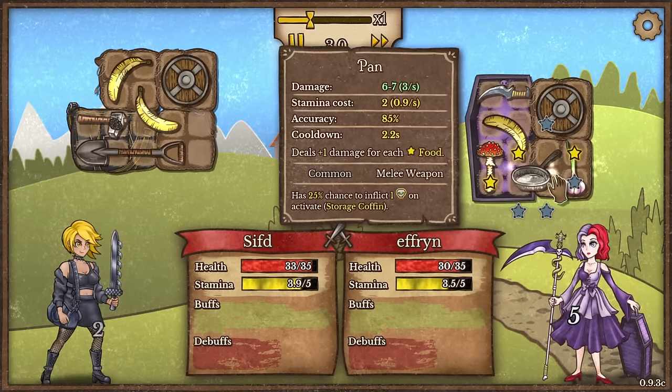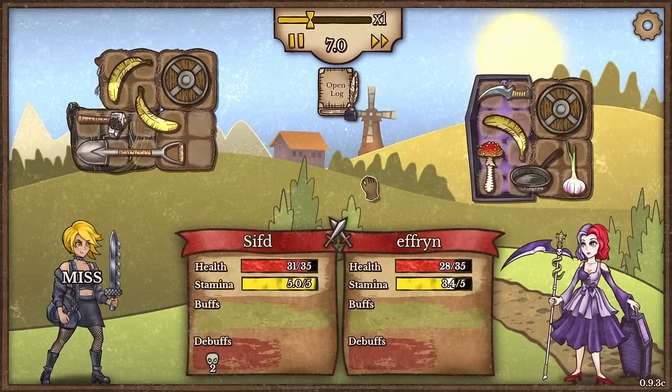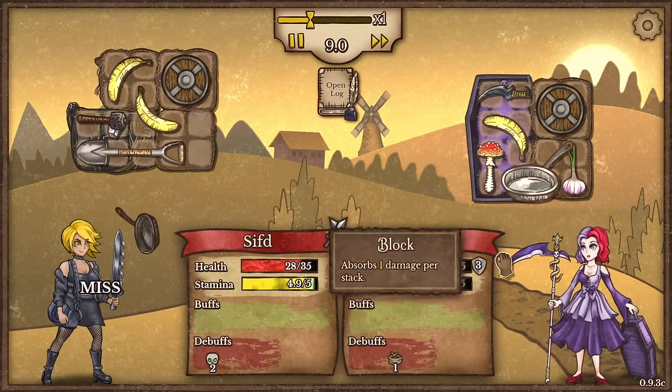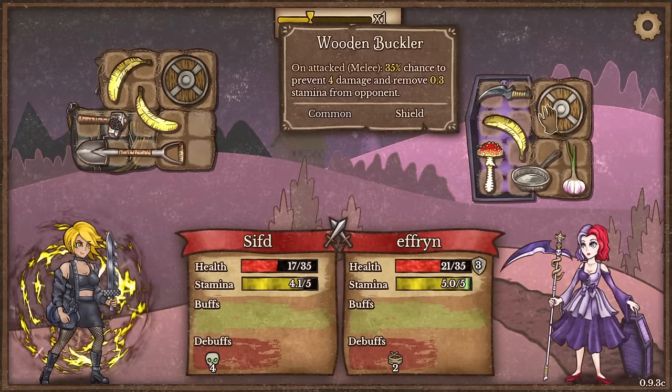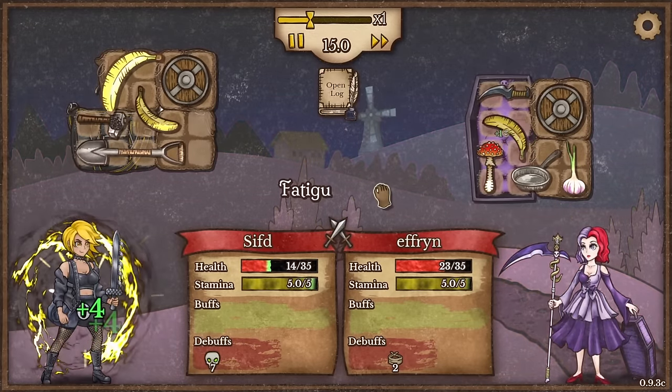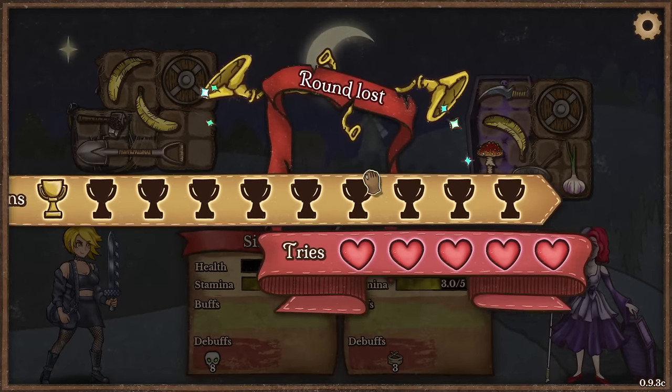This should be an easy fight — it's a race I guess. We have double banana, so we should out-heal them. But they have poison, so they should out DPS us. They also have healing, that's the main issue here. And also they have a wooden buckler, which is really bad. And we lose this one — yep, easy enough. Off to the next one.